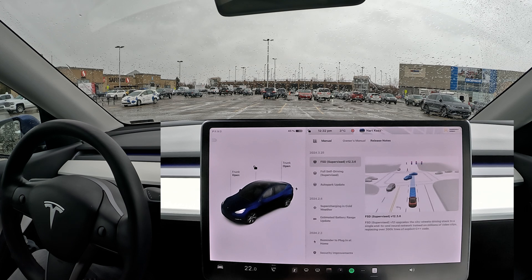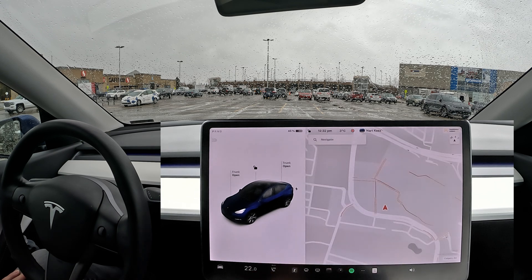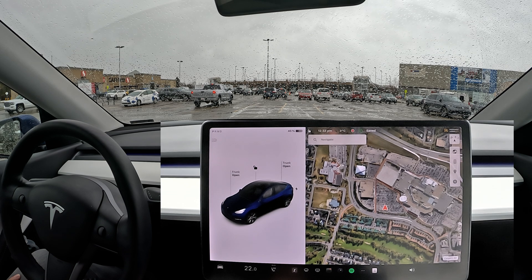Welcome back to another FSD supervised video. With FSD version 12.3.6 we actually have an auto park update. When you're driving at low speed, your display highlights potential parking spaces. Auto park shows a circular P symbol to suggest a space, but you can choose any highlighted space to start parking. It is basically an update on the auto park feature that was already existing, but it is a little bit more flexible.